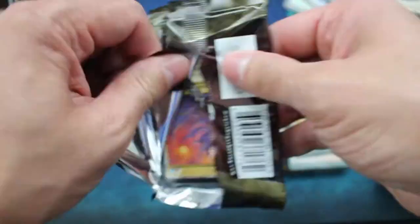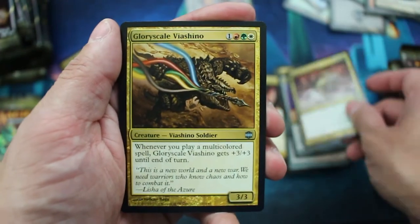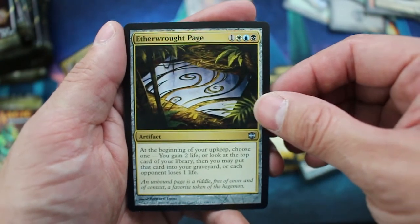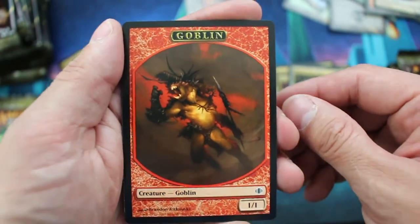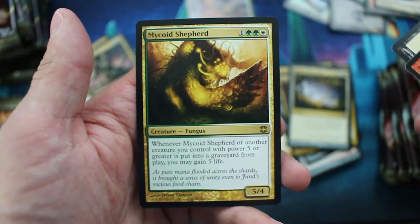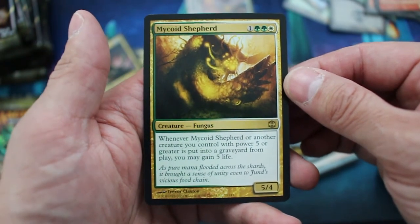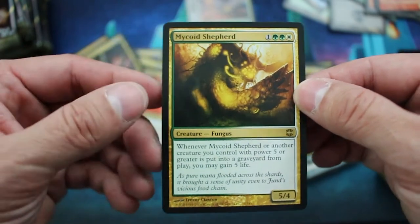Marrow Chomper yet again. Glory Scale Vashino. Aetherwort Page, Goblin Token, and the rare is Mycoid Shepherd. Whenever Mycoid Shepherd or another creature you control with power 5 or greater goes into the graveyard from play, you may gain 5 life.